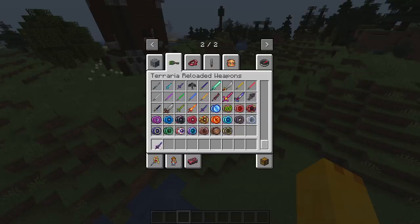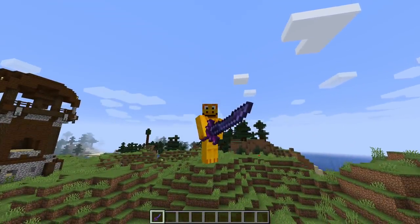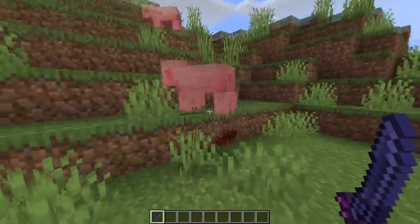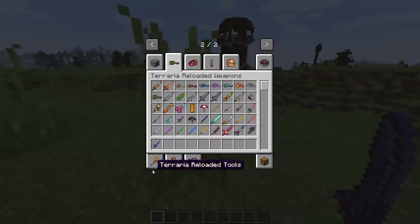Next up we have to see the Night's Edge just because it's the Night's Edge. It looks a little tiny in first person but really big in third person. In action, I expected no more than two swings — and yeah, it's the Night's Edge, a hard weapon to get your hands on.